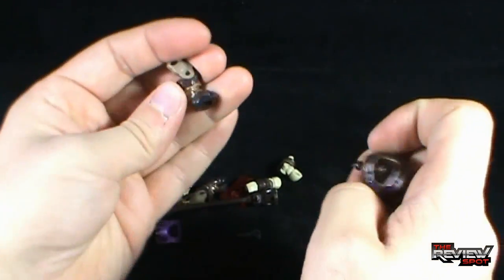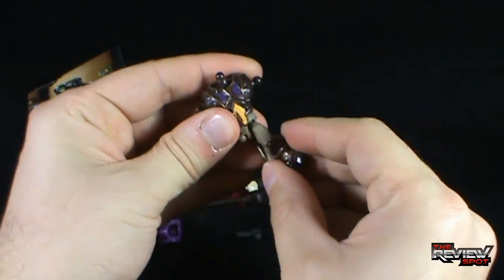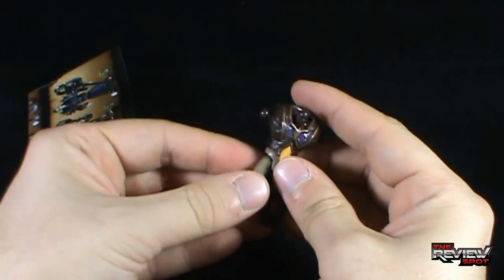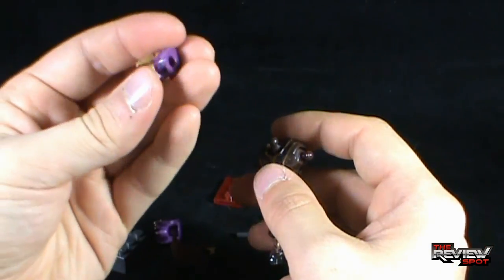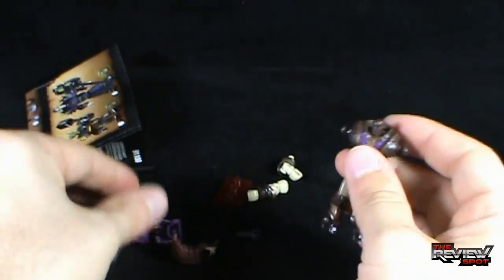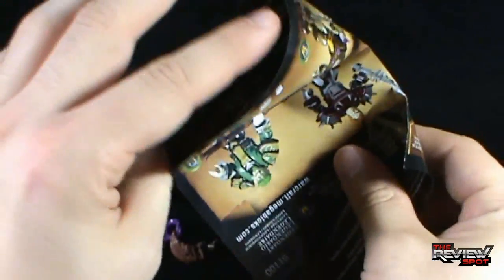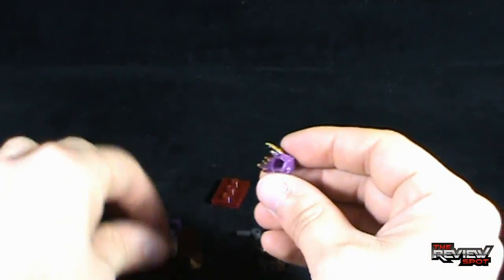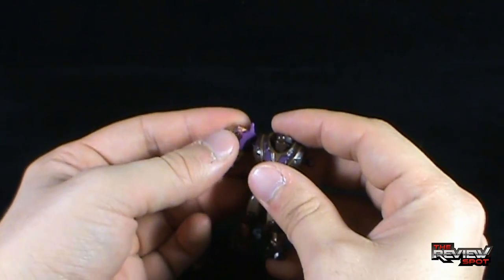I'm going to assume that I can do this without instructions. Take that leg, peg it into place, take the other leg, peg it into place — it kind of looks like it's a minotaur. It's not a minotaur though. Shoulder pads go in. That pegs into place like so — there, now he has shoulder pads. Spot was going to put it on the wrong way, but that just wouldn't have worked.